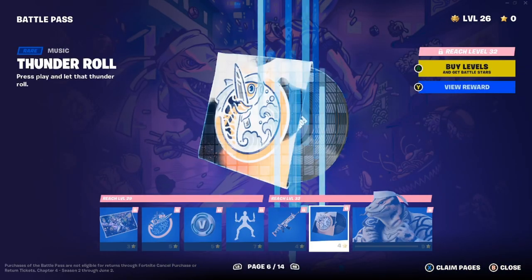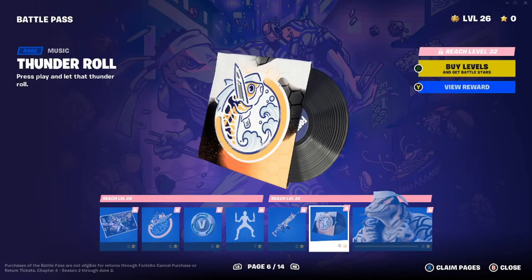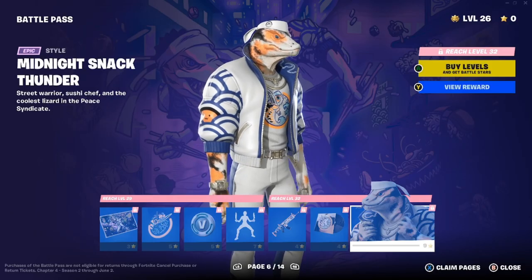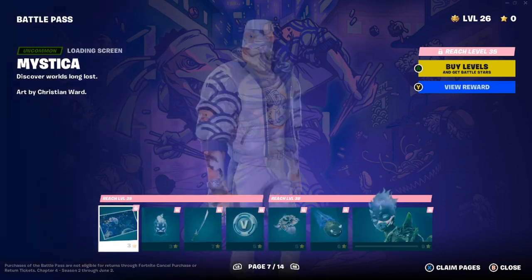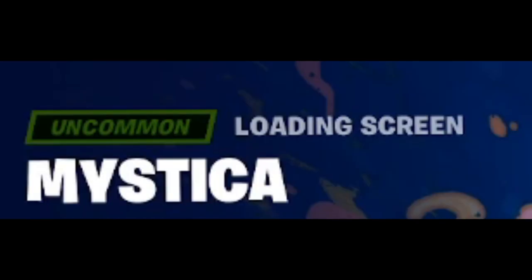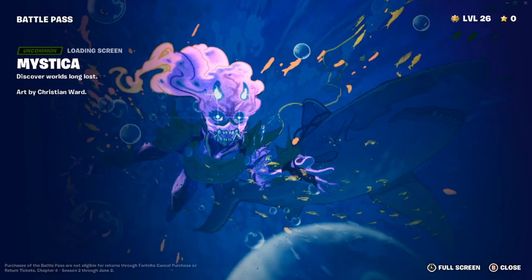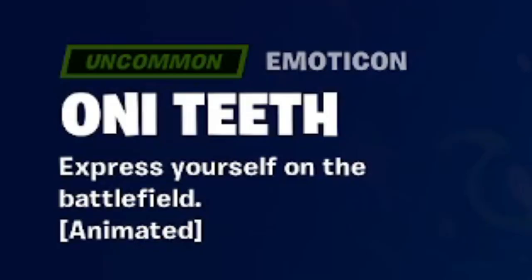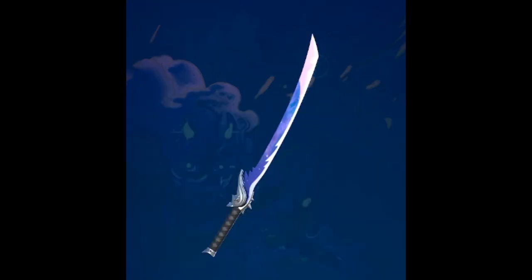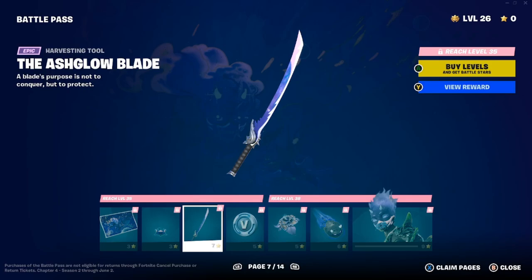Thunder's loading screen — 'from street fights to food fights,' art by Vany. We have the Sushi Sign back bling — 'open for business' — it's very clean. 100 V-Bucks. And one of Faded's favorites that he claimed: the Chef's Special emote — holding a knife, it looks menacing. Next up we have Gila Classic spray — 'show your style.' And the Thunder Roll music pack — 'press play and let that thunder roll.'